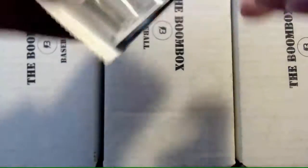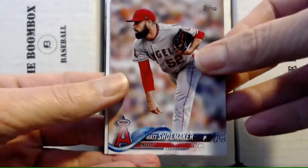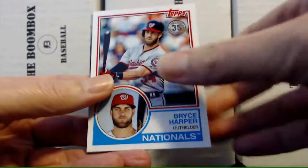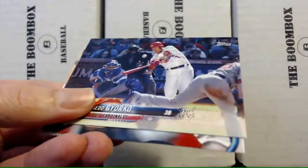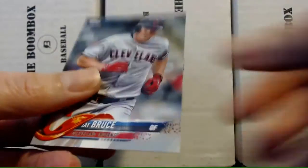Next pack: 2018 Topps Series 1. I gotta look out for the gold — I can never tell if it's a gold card, I've missed a few. We got Merrifield, we got Roberta, Ozuna, Matt Shoemaker, Harrison Bader rookie, a Bryce Harper retro card, Mark Reynolds, Jed Gyorko, Gary Sanchez, Chris Tillman, and Jay Bruce.